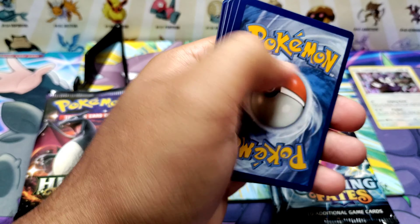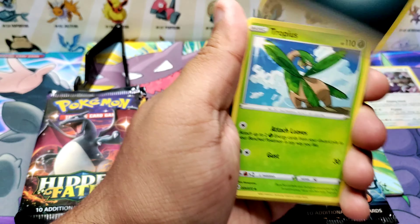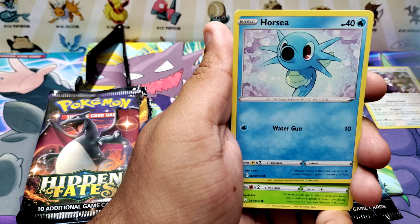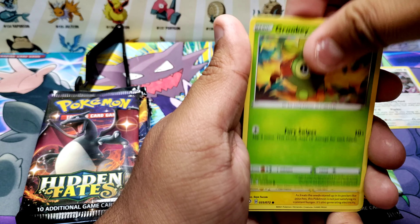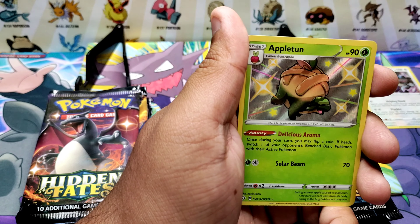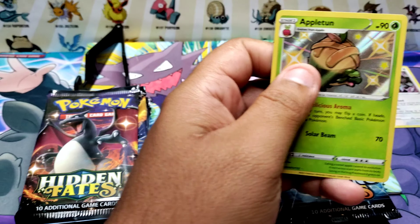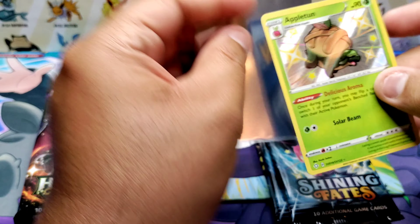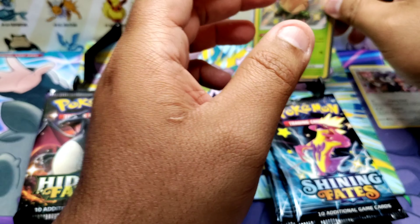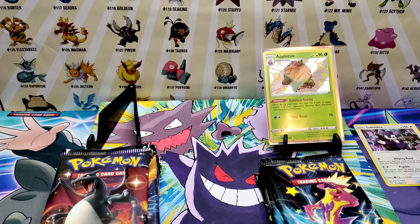Gonna save this code card. Second Shining Fates pack: dark energy, Gym Trainer, Fluttle, Orsi, Grookey, Morpeko, Spinarak — another Voltorb? — and a shiny! Boom, all right! Shining Fates has one point so far.